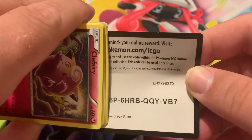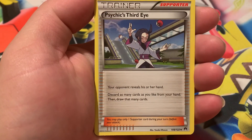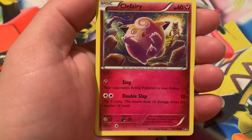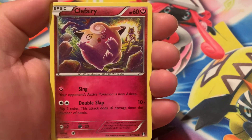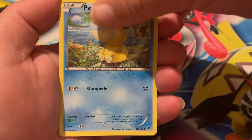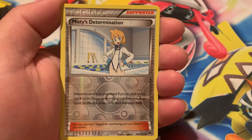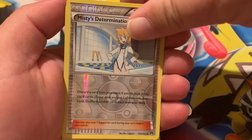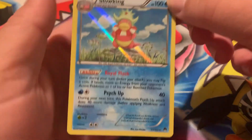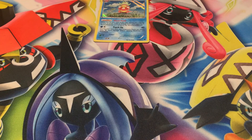Let's get started. Here is your code card. Starting things off with All Night Party, Psychic's Third Eye, Pokemon Catcher — all trainers. Clefairy, Psyduck, Fanta, Glimmeow, Gible. The reverse is Misty's Determination, and our first rare is Slowking Holographic. Starting off with a holographic card — I'll take it.